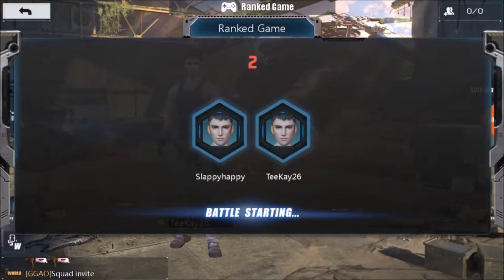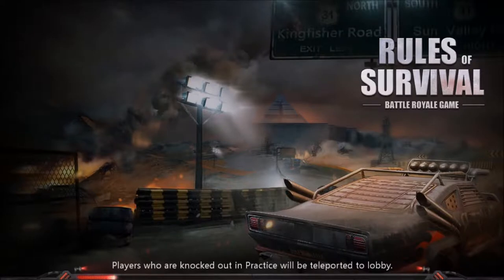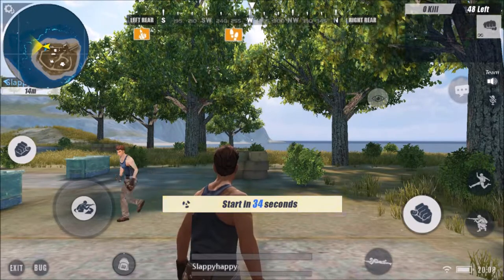I don't want to do a duo, so we can go back. I don't know what just happened. So we are doing a duo — if you saw, we just jumped in, we logged into the game. This is how it worked. Since it is a mobile game, the cool thing is that at the top it will show you who's running in a certain direction, which is kind of nice, but not really.